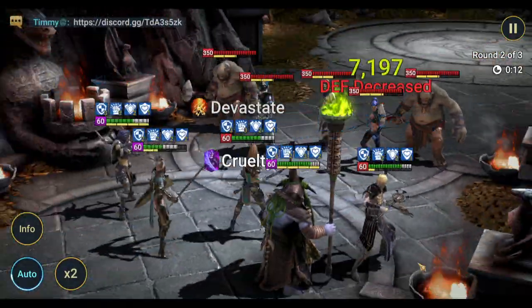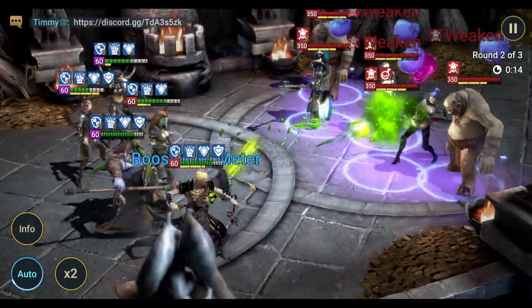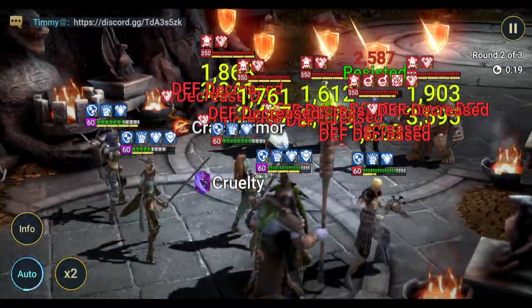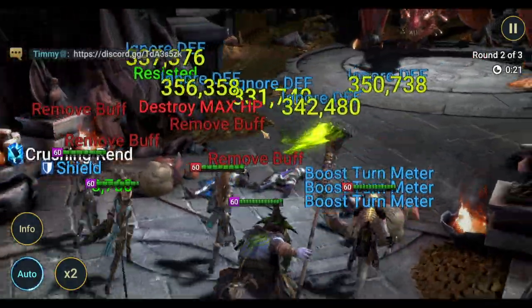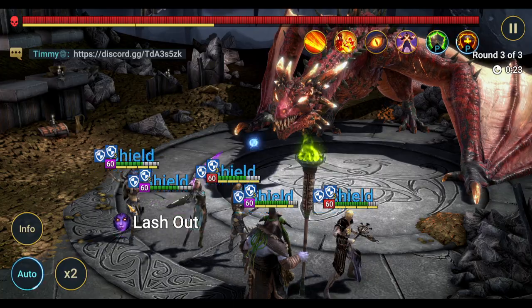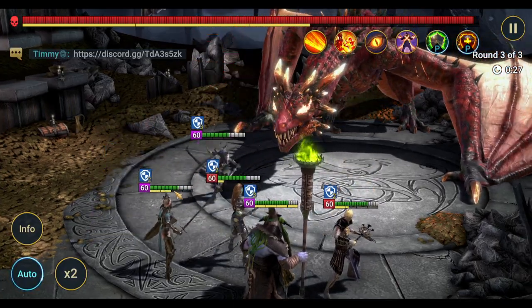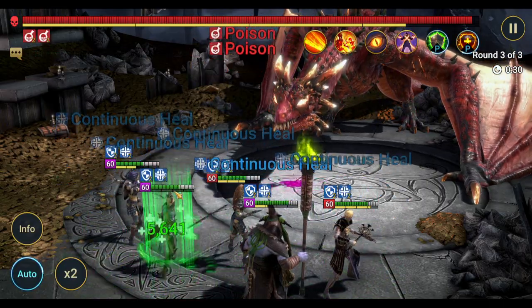Renegade gives us that two-turn cooldown, so we just have to cycle through our abilities one time to make sure Zargala can apply decreased defense right before Seer nukes with her A3. Then we just wait for Eurogrim to poison down the boss.